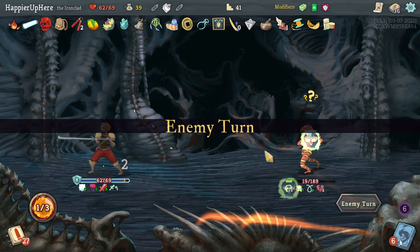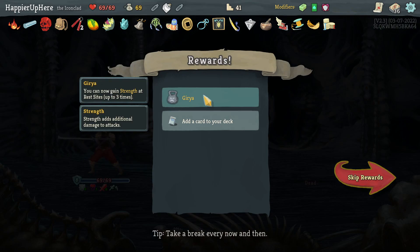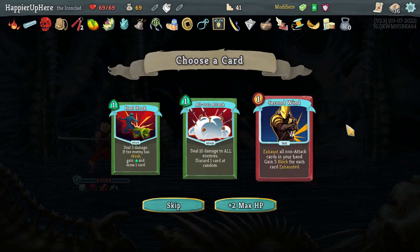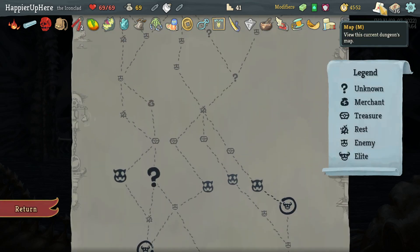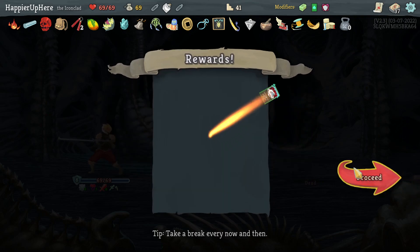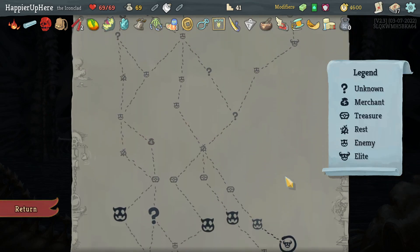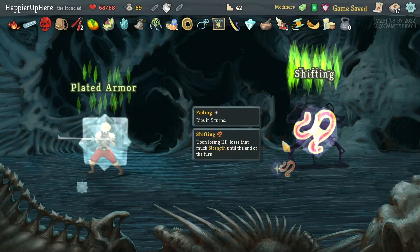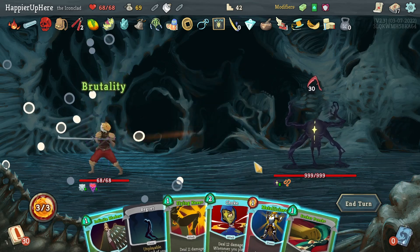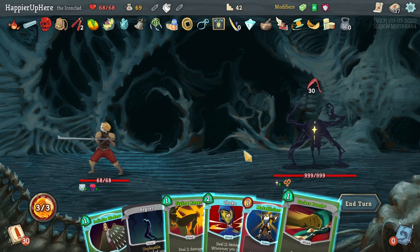A little unfortunate — especially because I used potions. We got a relic where you can gain strength at rest sites up to three times, as well as max HP. Maybe not a huge fan of any of these cards — All Out Attack might be fine. Let's take it. Another AOE card wouldn't hurt. Going straight then turning left then jumping over for the last time. Transient — let's do Brutality.